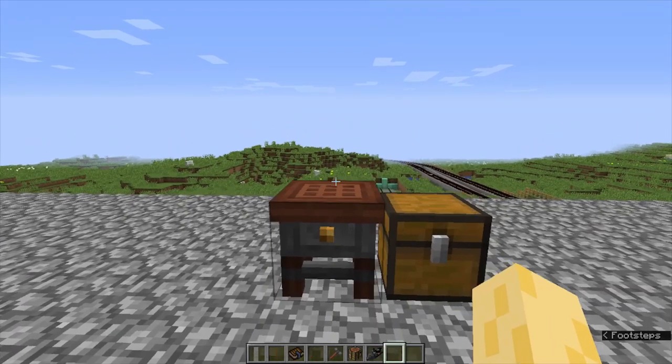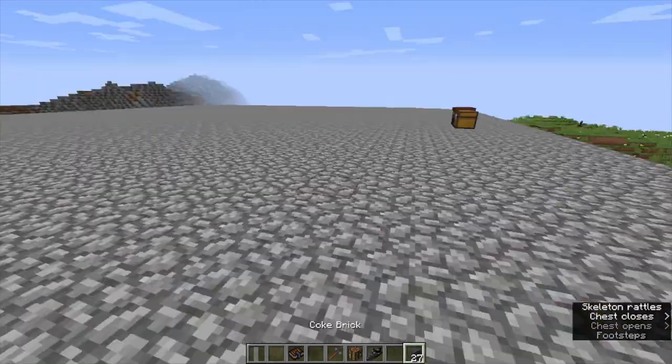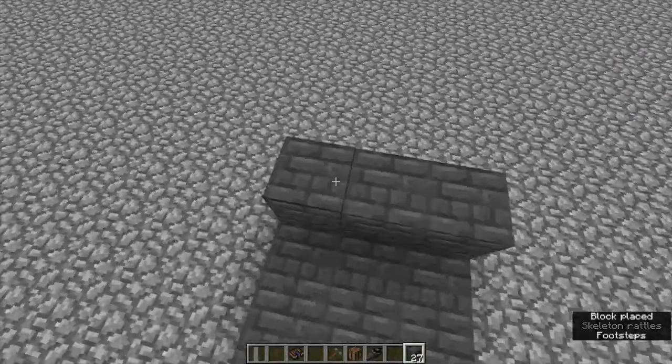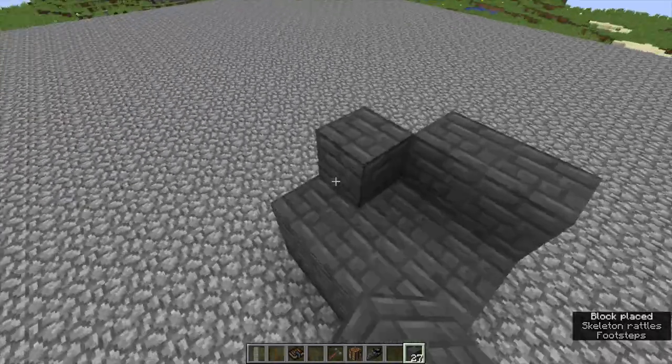Like this. And then, to make the coke oven, you'll need 27 bricks, which we will assemble like this. We're going to make a large block, basically.